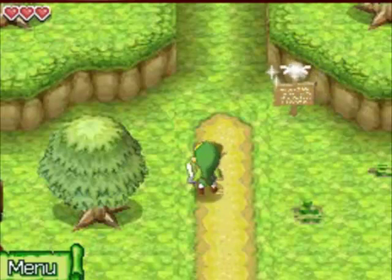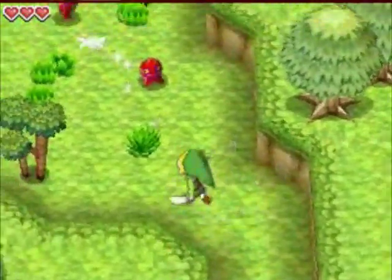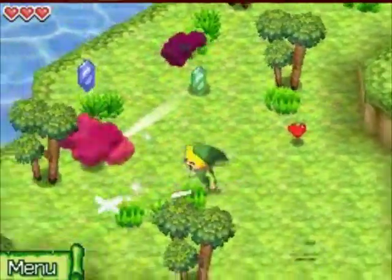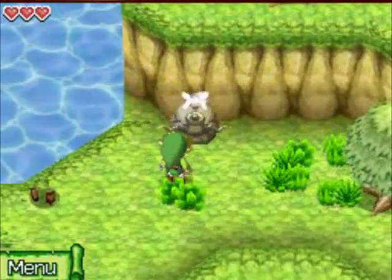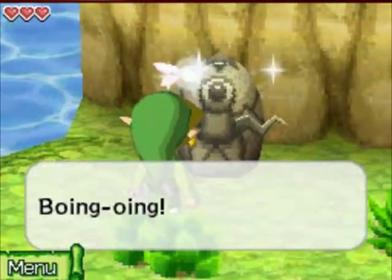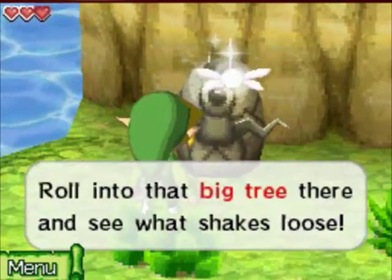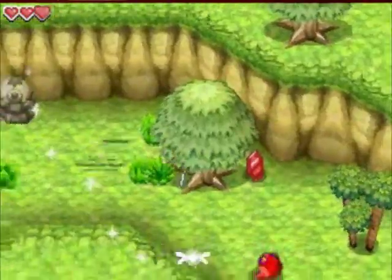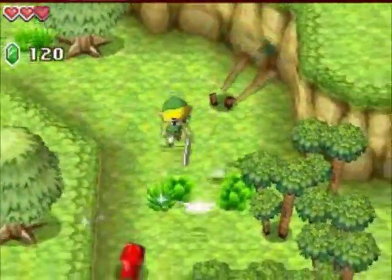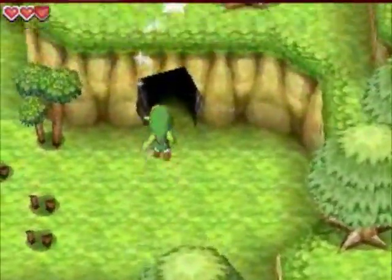Hey guys, welcome to the Legend of Zelda: Phantom Hourglass walkthrough episode 3. Last episode we got our sword, and now we're heading up north on the path to get to town without going across the broken bridge. We just battled some red ChuChus. Now we're going to slash our sword on this guy here and he's going to teach us how to roll — just make little circles on the side of your screen. We can roll into this tree to get a red rupee, then battle some more red ChuChus and break these trees to enter the cave.